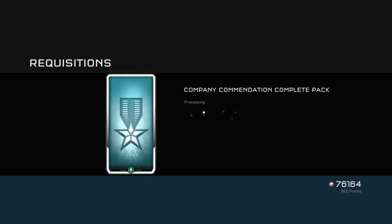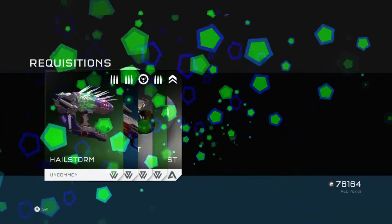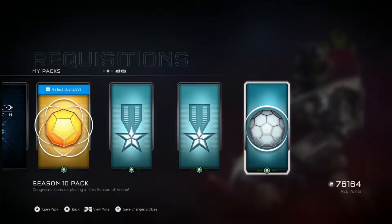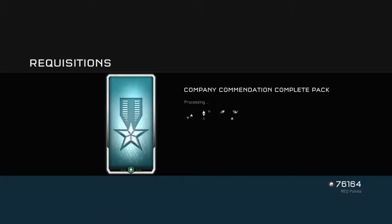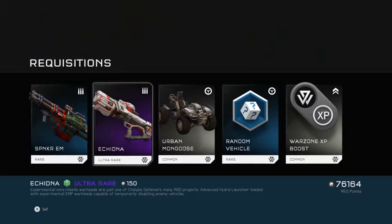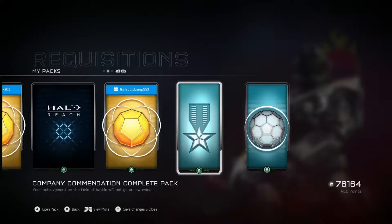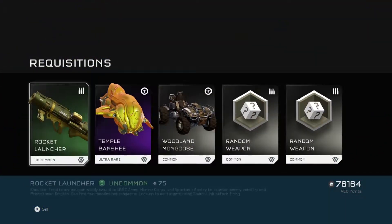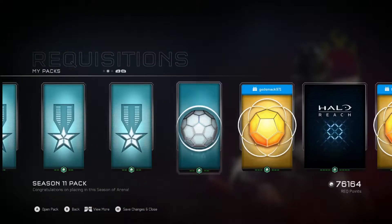Another company commendation — Hail Storm, ooh! A Spank'em and an Echidna — that was worth it. Rocket Launcher and a Temple Banshee — that's definitely worth it.